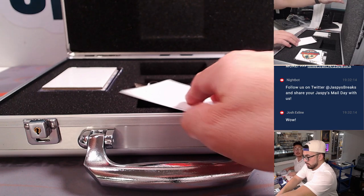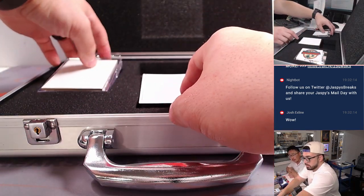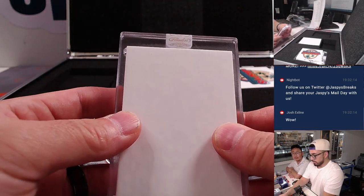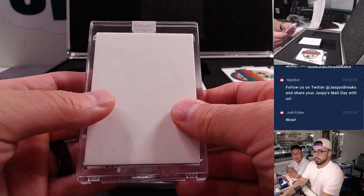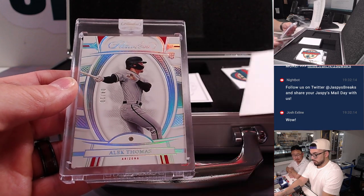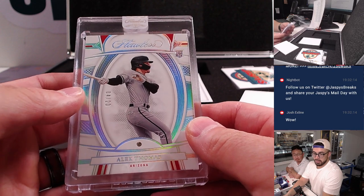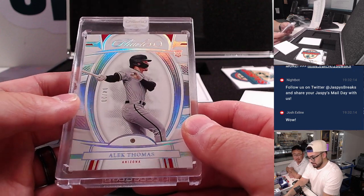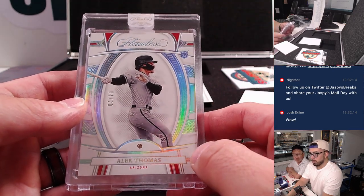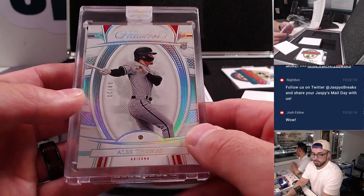The moment of truth — these briefcases like that. We'll start with the non-auto, this should be the gem. Holding it. Who could this be? 4 out of 20, Alex Thomas, Rookie card from the Arizona Diamondbacks — this one's going to you, Lucas Larson. You can't even see that Rookie — it's like a refractor-style multicolor, a little holographic foil. Got that diamond, 4 out of 20. Beautiful.